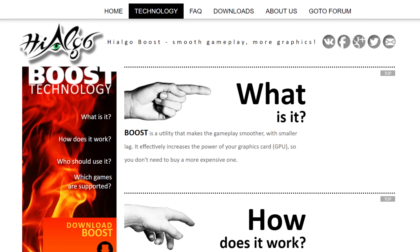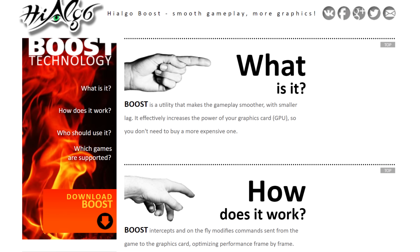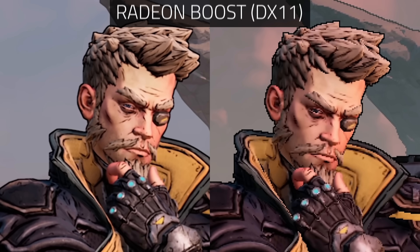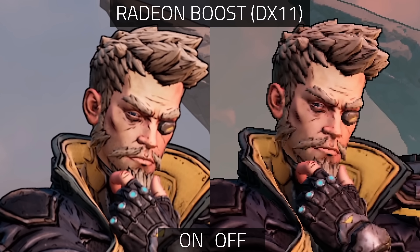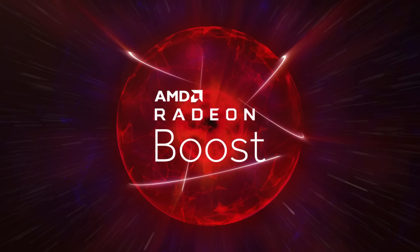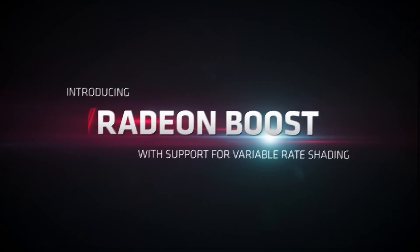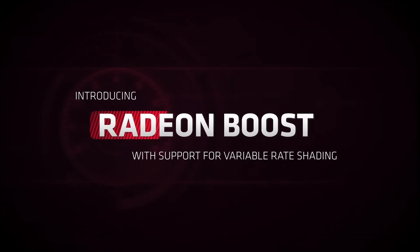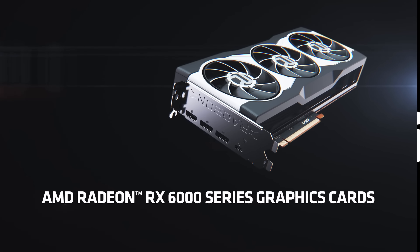Going even further back, I was a huge fan of the good old high-algo boost, which was just resolution scaling that detected mouse movement to make your games smoother. You move the mouse, it lowered the resolution and you had more FPS. AMD actually bought that tech to make Radeon Boost. And now with DX12, Radeon Boost even has variable rate shading to make only part of your screen down-res. It's great stuff and it does improve FPS greatly.